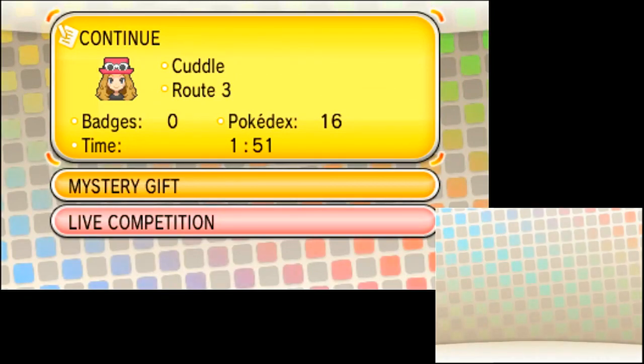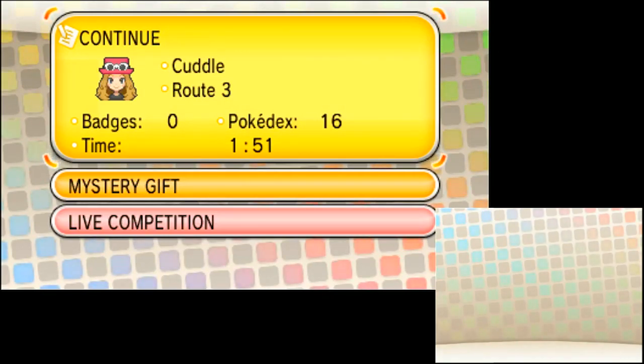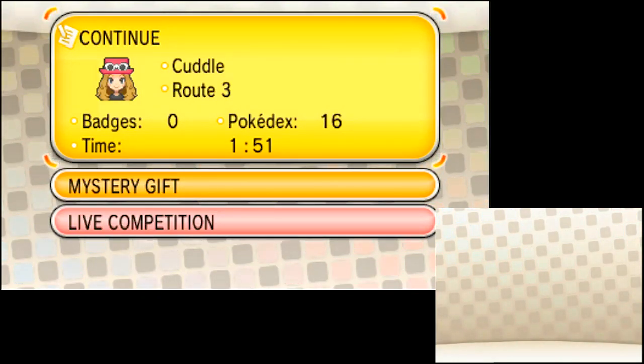So anyways, this Torchic comes with the Ability Speed Boost, which boosts its speed every turn. It's also holding the Blazikenite, which makes Blaziken evolve into Mega Blaziken.